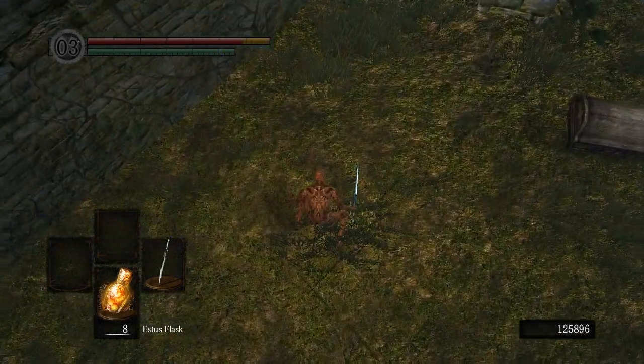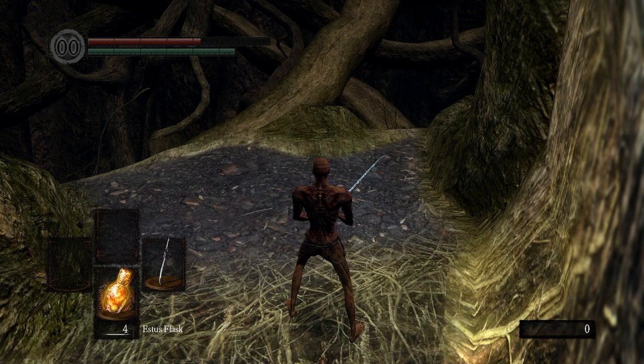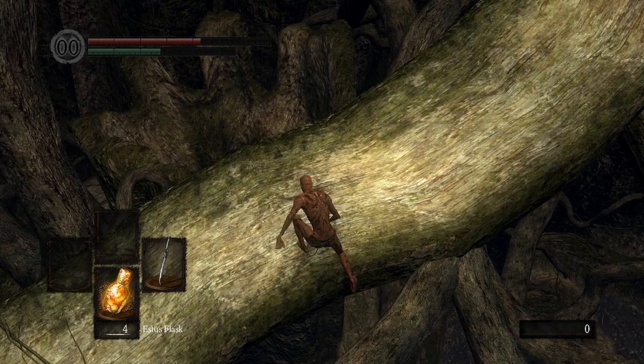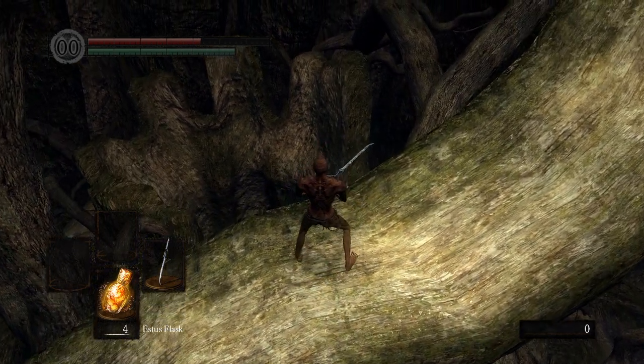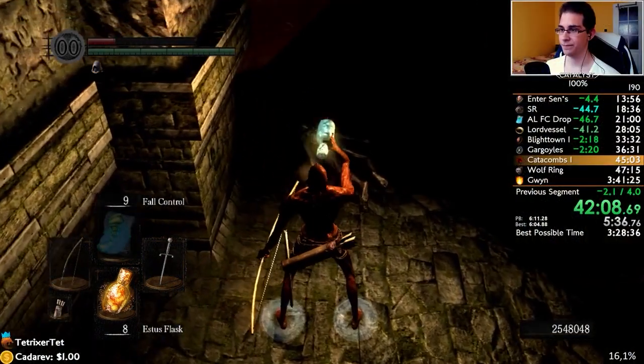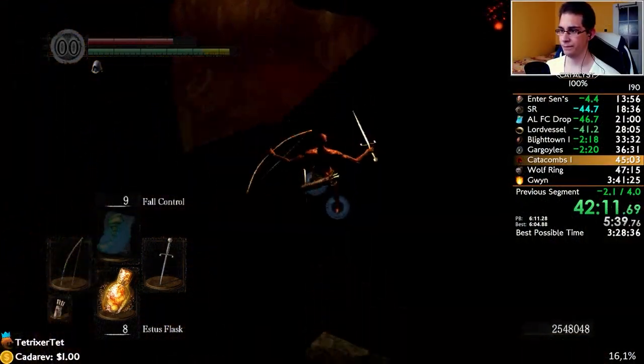Dark Souls 1 doesn't have this mechanic. Instead, in order to combat this, you need to do a plunge attack while mid-air. This will halt your momentum upon landing, allowing you to stay safe on the platform without your character rolling off. Here's a practical demonstration of the trick in the 100% category speedrun.